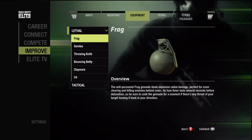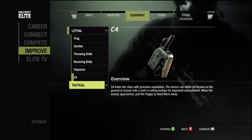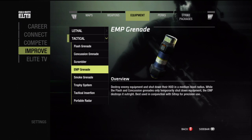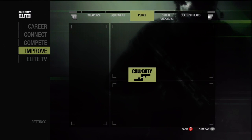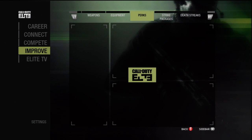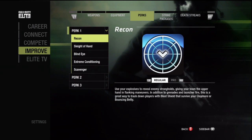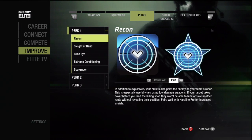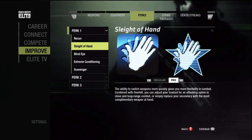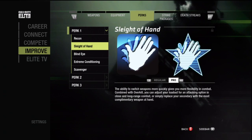The next tab is Equipment Usage — you can review all of the different equipment and what they do. What's really helpful is the Perk tab. In-game, perks are listed as classified until the Pro version is unlocked. However, using the Call of Duty Elite service, you can view the regular version of the perk as well as the Pro version, regardless of whether or not it is unlocked in-game. This means you're able to scroll through all of your perks and get some inside information as to what the classified perks do.